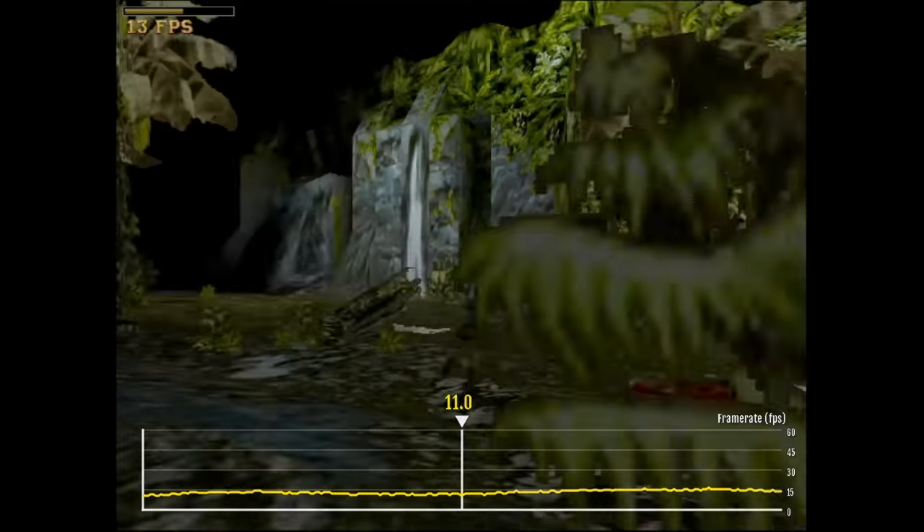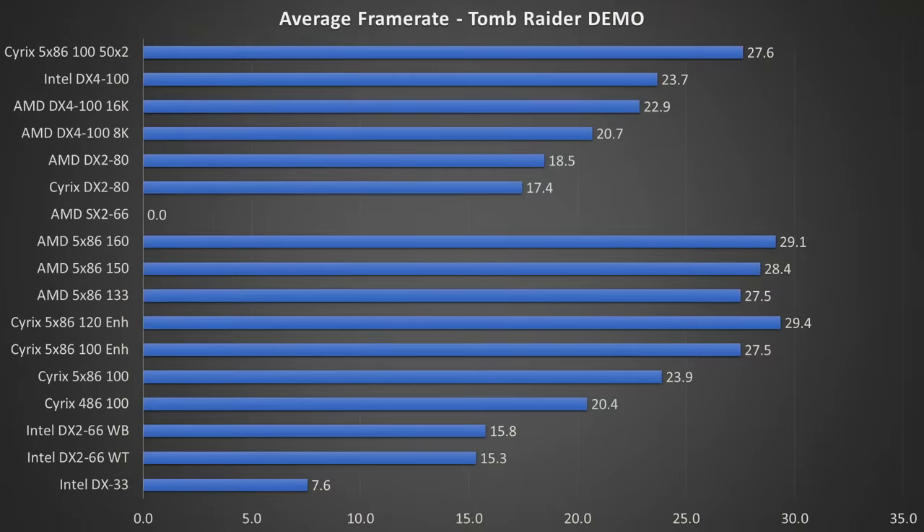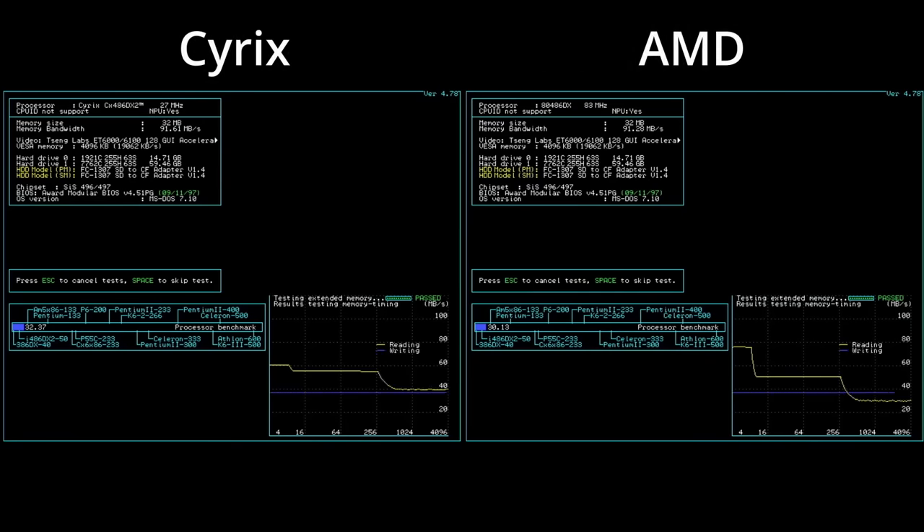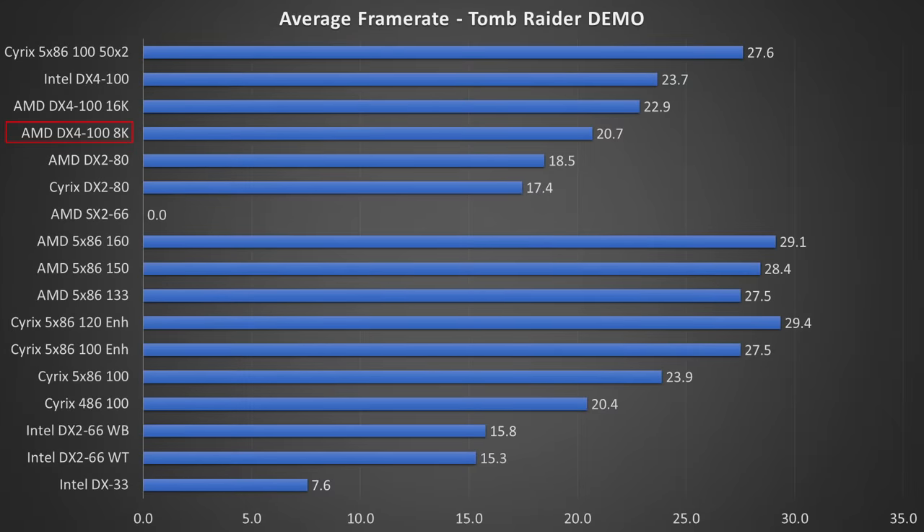Now let's look at the results of the demo benchmark. The 10 CPUs at the bottom are from the previous video. The AMD SX2-66 gets no score because it is certainly less than 1 frame per second. The two DX2-80 CPUs follow — the AMD is slightly faster than the Cyrix, which is surprising because based on specifications the Cyrix seems superior. Could the AMD have slightly better FPU performance? Moving to both AMD CPUs at 100MHz: with 8KB level 1 cache, the AMD scored 20.7 frames per second.